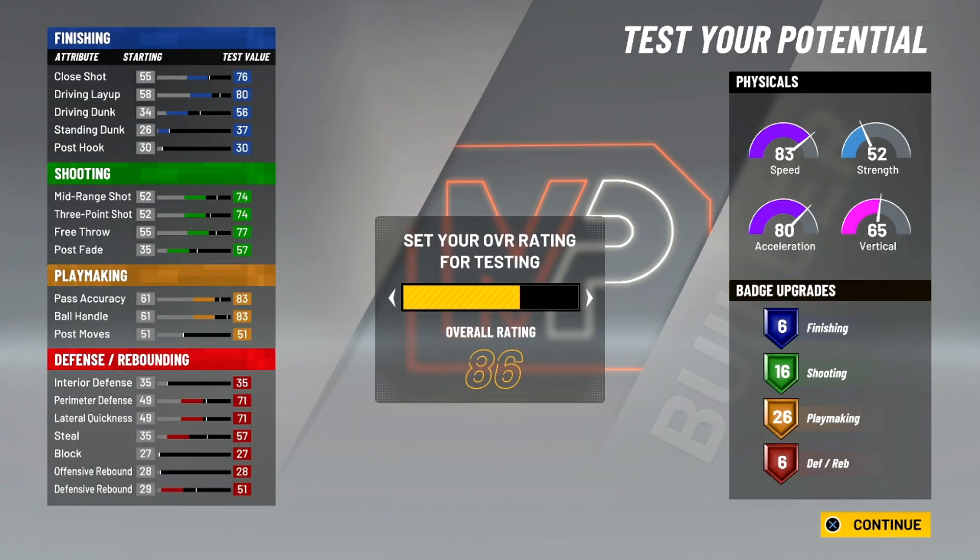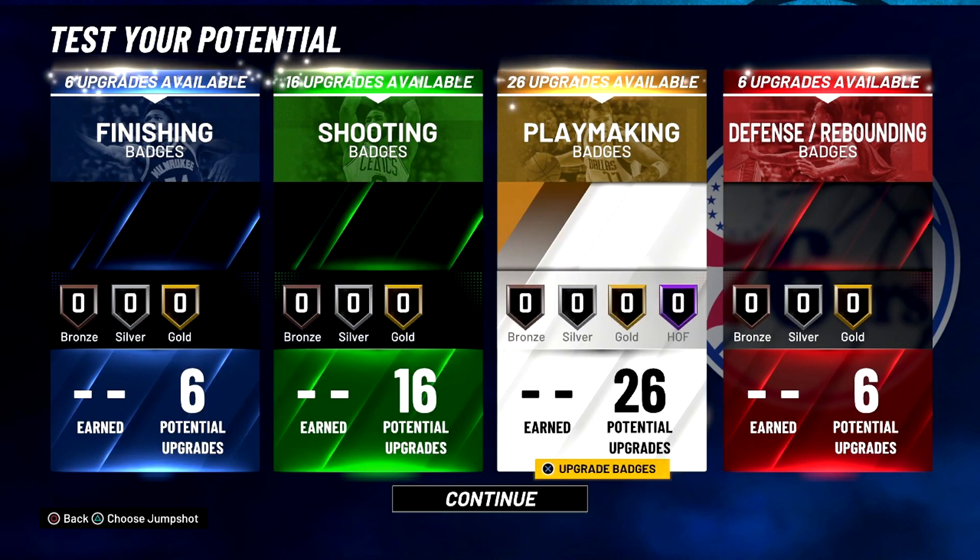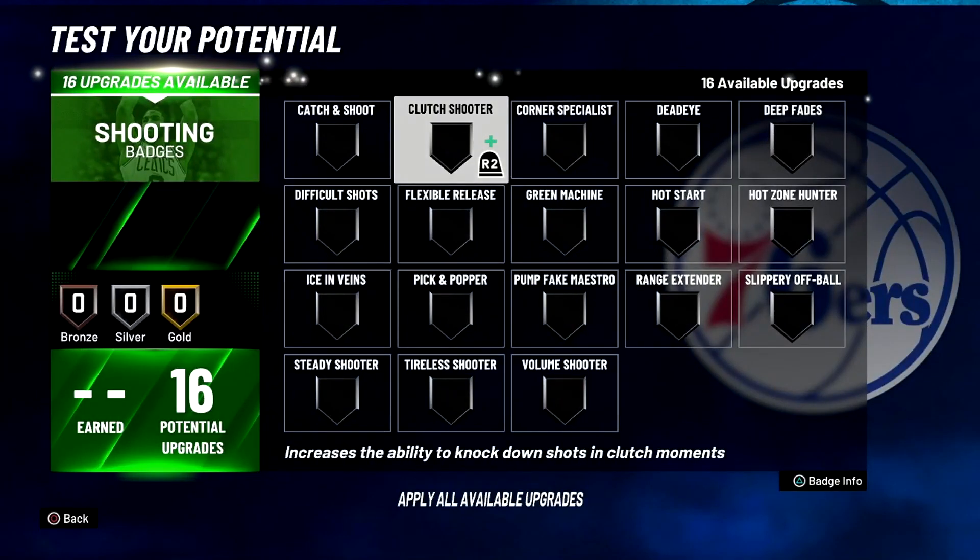Once you get to 86 overall you get 83 speed and you'll be able to max out ball handle. With VC you'll be able to speed boost as soon as you go up one overall from 85. You've got badges in every category — Hall of Fame is only needed in playmaking.